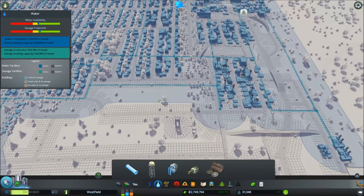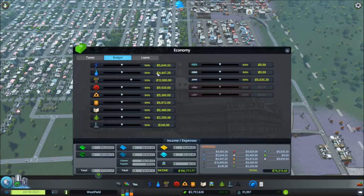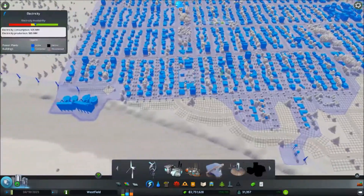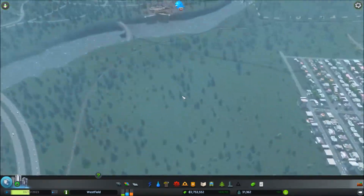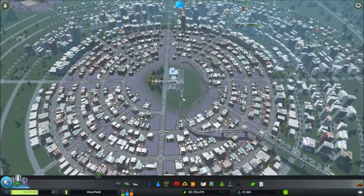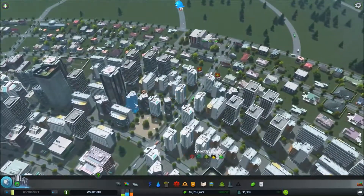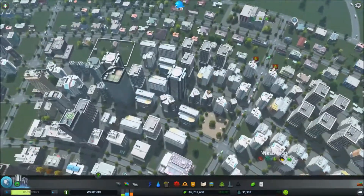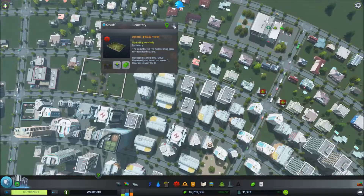Water — I have just enough but I believe I can get more, not through the budget, so that will have to be upgraded with buildings, but for now it looks okay. Over here I have some deaths going on that should be picked up by the cemetery, which is over here and not full at all, so no problems there.